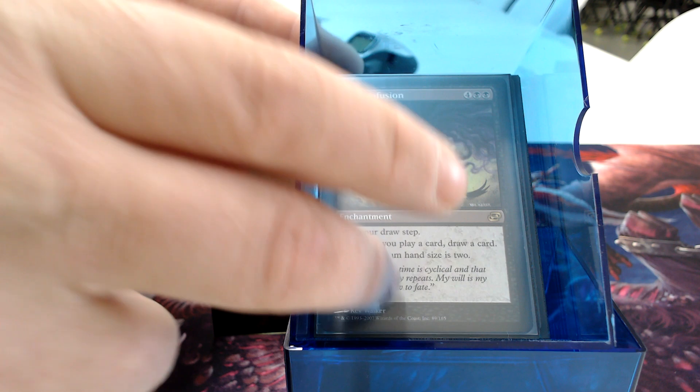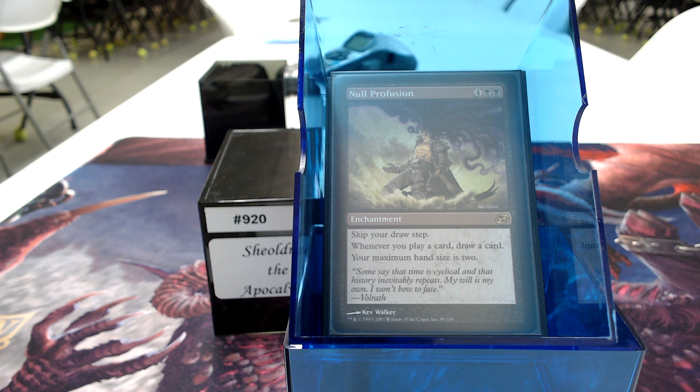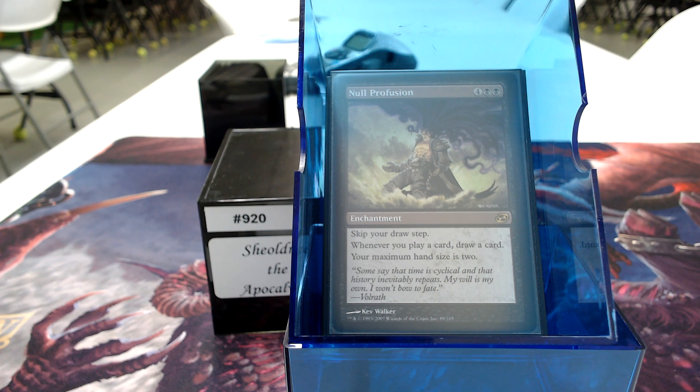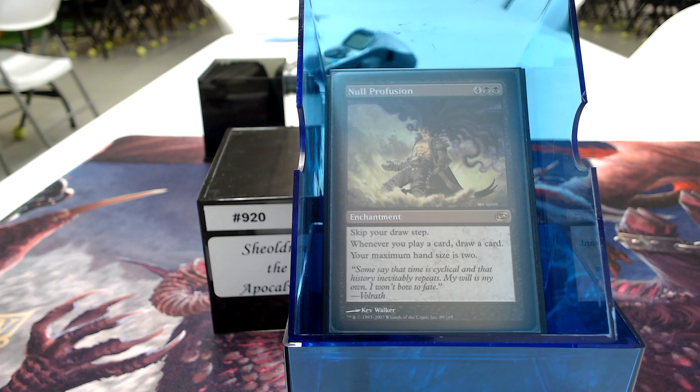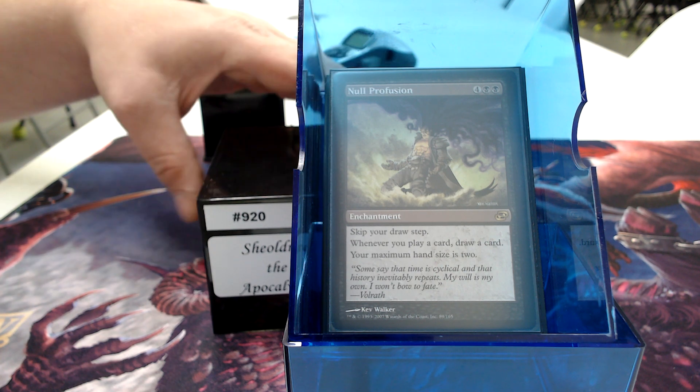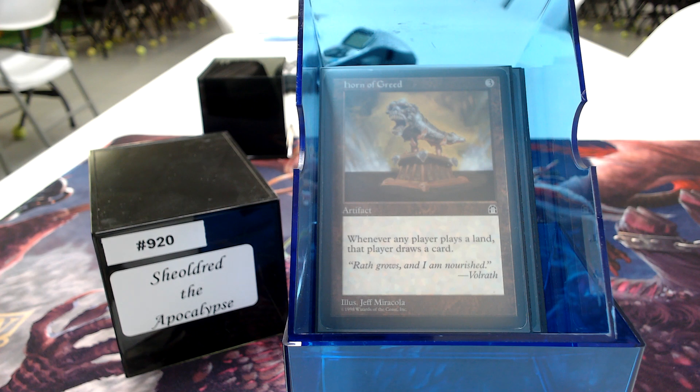Null Profusion is silly — it's the black version of Recycle. You skip your draw step, but play a card, draw a card; play a card, draw a card. Your max hand size becomes two. If you wait until after you cast it to play your no-max-hand-size card, that's the timestamp order you want. And Horn of Greed is beautiful — this is not a may ability. Whenever any player plays a land, that player draws a card.